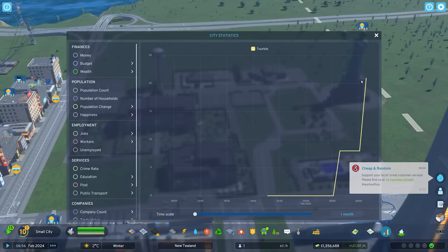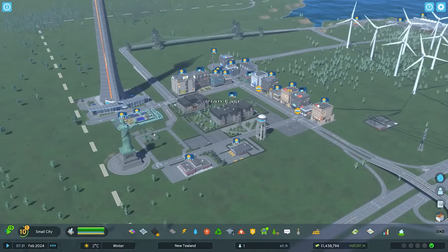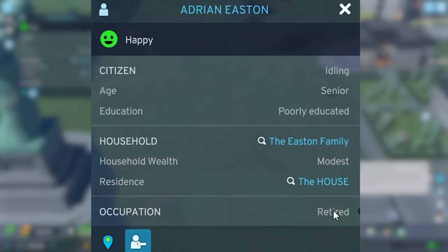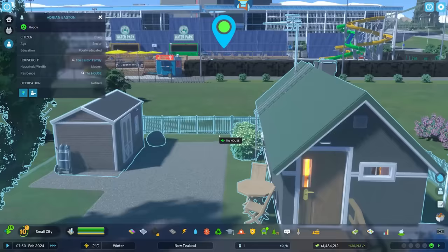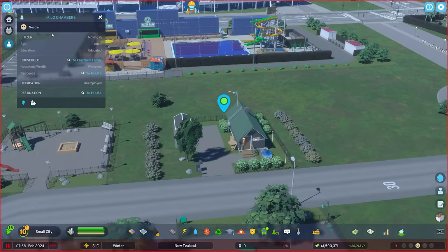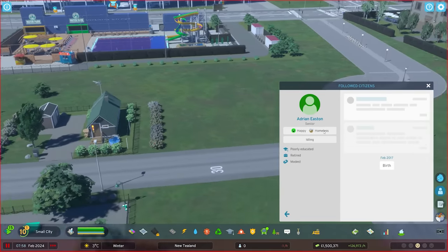Tourism is climbing quite decently. We're up to 20 somehow. And is your house leveling up? It is! Adrian — you're old now. You're retired. Adrian is a senior citizen. Oh my goodness — he's homeless. What? How could you be homeless? Adrian, you live in the one house of the city. Someone else is moving in. Adrian, what's going on? Are you moving out? You're retired — so I guess you can't afford where you're living. Do you need somewhere else, like a low rent location?